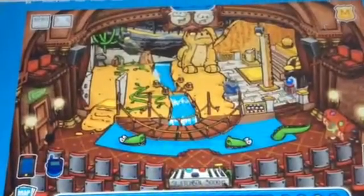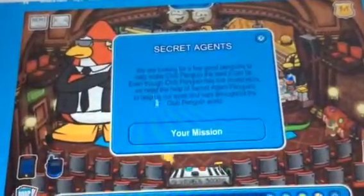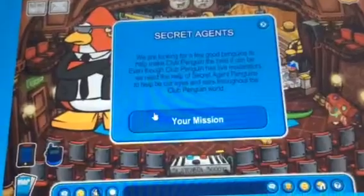So first, go in the top right hand corner on this moderator thing, go in this bubble on the chat music thing, and then it'll show up saying secret agents, and then something there.